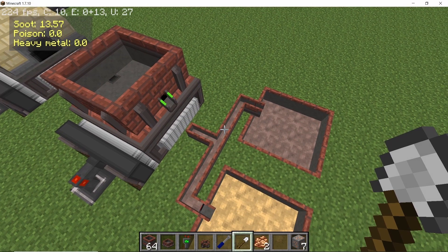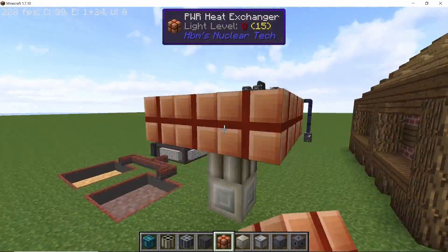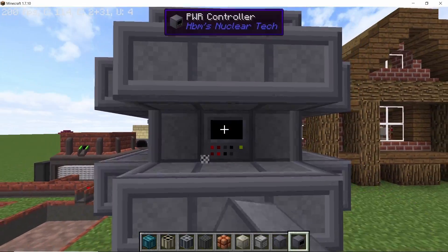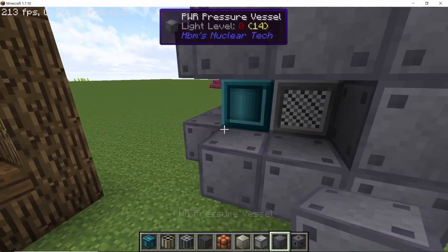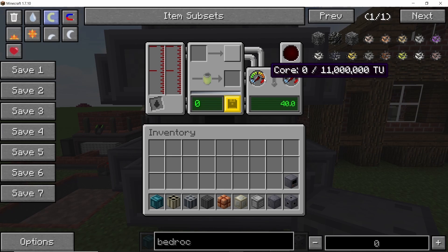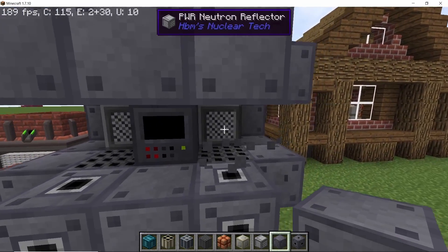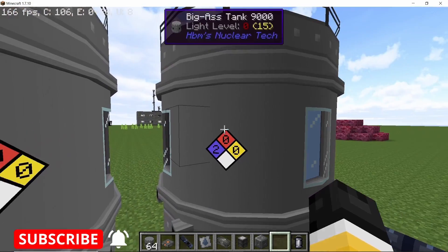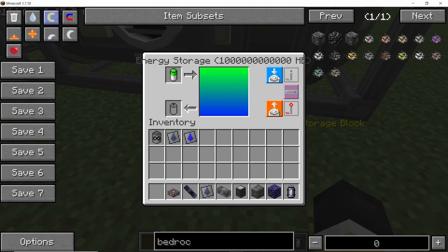Next, let's come to the pressurized water reactor — a very big heat-based machine. We now have the heat sink, which increases the heat capacity of the core. By default, every pressurized water reactor, no matter its size, has a heat capacity of 10 million thermal units in the core, which limits it. Adding the heat sink will increase that capacity so you can get more out of your reactor by pumping in more coolant. I will go into more detail in another video.